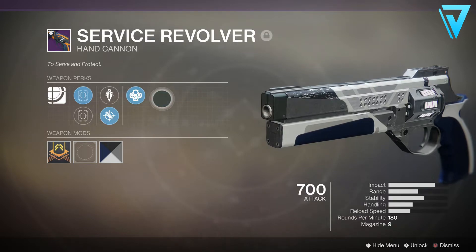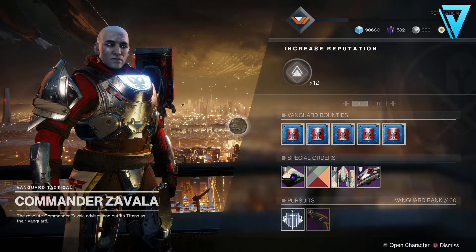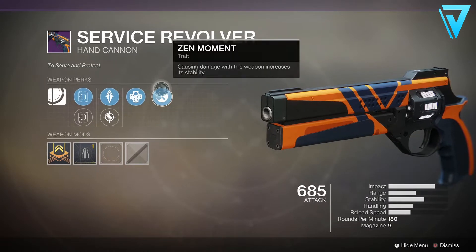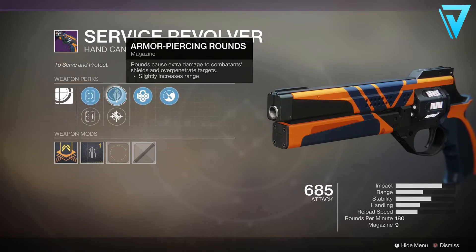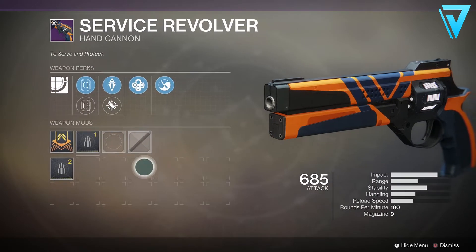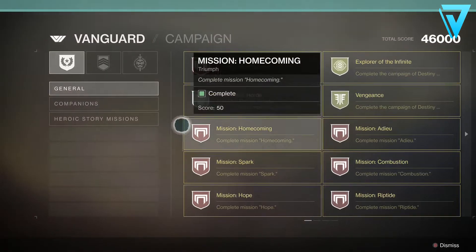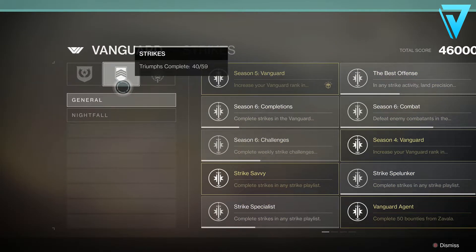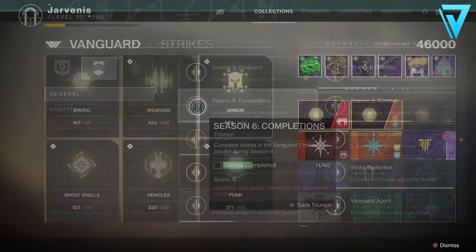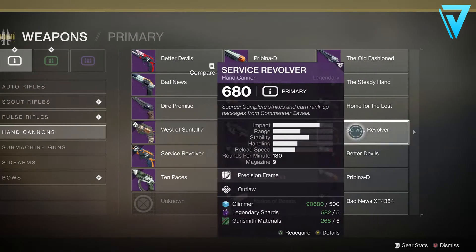So with all that information in mind, where do we get the Service Revolver from? If you head over to Commander Zavala, you'll see he has it here in his inventory. Now the roll he has isn't fantastic — Outlaw's End Moment means you have great stability, but you're probably looking for something like Kill Clip to reduce that time to kill and a Range Masterwork to help increase the range. An important thing to remember is the Service Revolver just won't drop on its own. You first need to complete either the Season 6 completions triumph, or check your collections to see if you've unlocked it in Warmind.